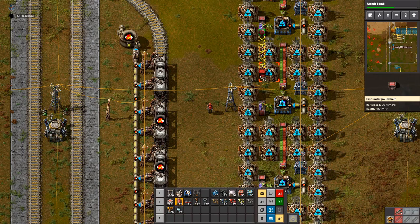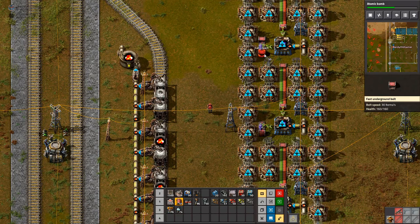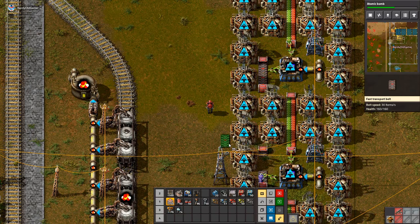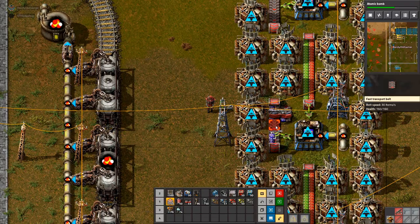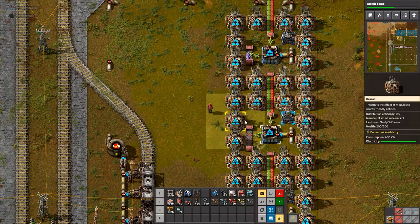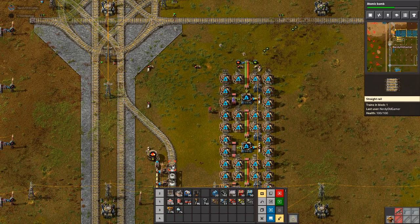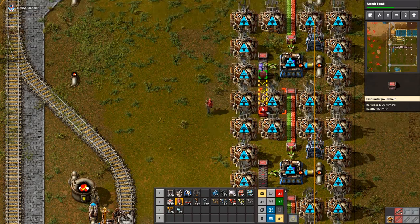I'm not entirely sure whether this is going to work or not. I think I'm figuring out that I totally screwed up all my beacon builds. Oh? That does not sound good. No. I put too much space between the undergrounders.